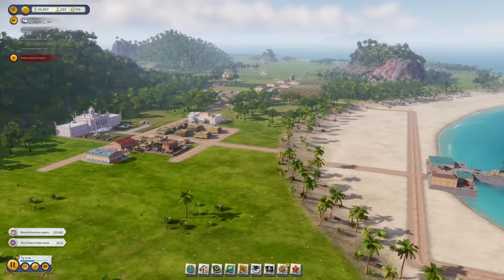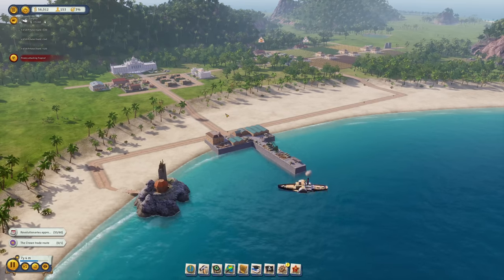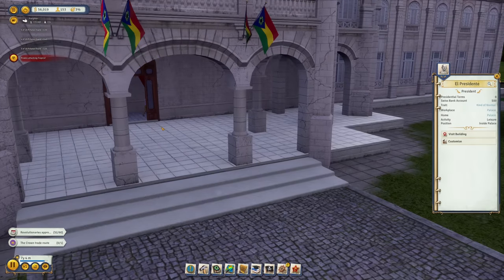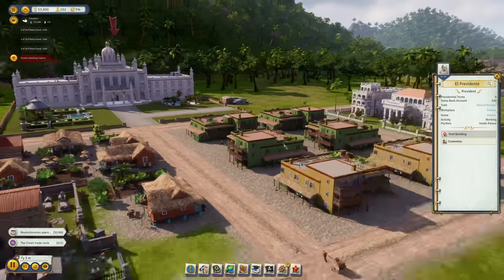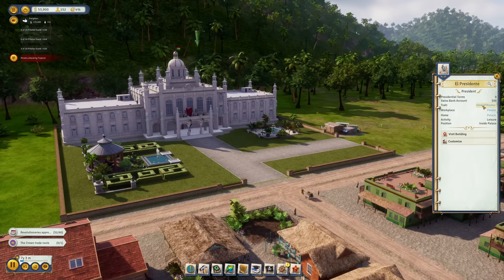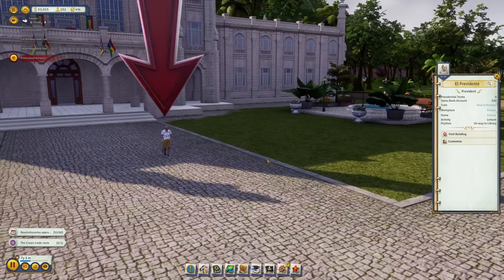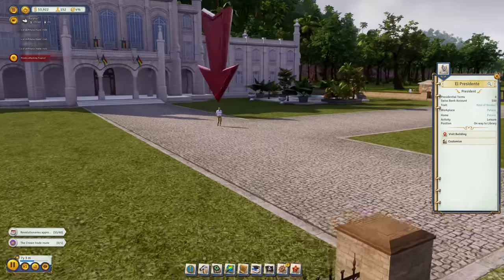Another crown demand is coming in right now into our small but still alive colony. El Presidente has finally woken up and is going around visiting buildings. His workplace is the palace, and he's just checking the area for the moment.